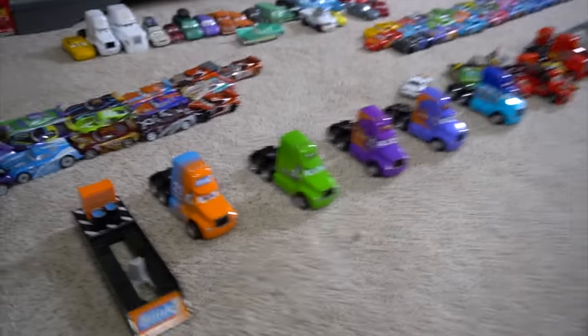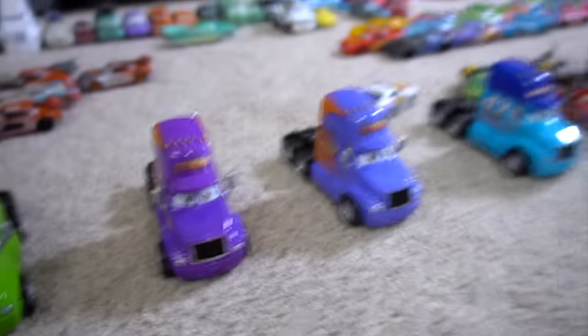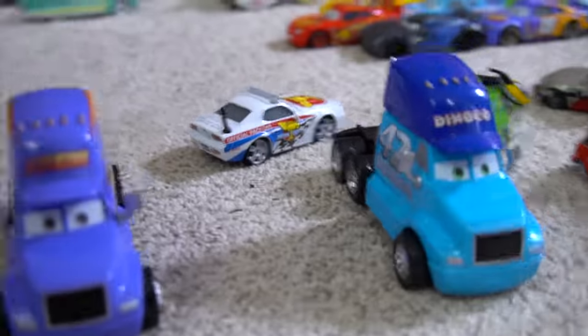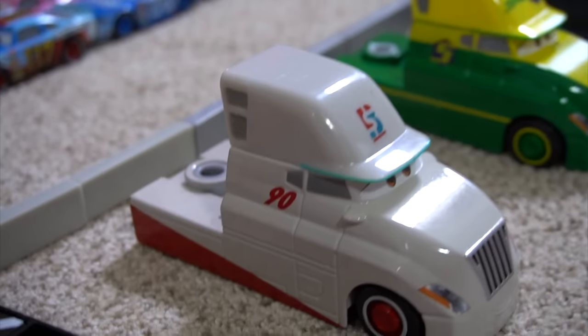Now let's get on to all the racers for the Florida 500 — with the pit crew too. Here we go with the Blinker Car, Speedy Comet, and the Launcher. Then the Vitaline truck and Octane Gain in two different variations — one kind of purple, one kind of blue. Donico, some race officials, Chick Hicks as a crew chief, Shannon Spokes. Then you've got the Rusty's pit crew. Mack truck and the Launcher on the next-gen bumper save, then the Synergy truck.